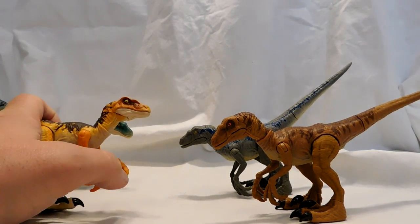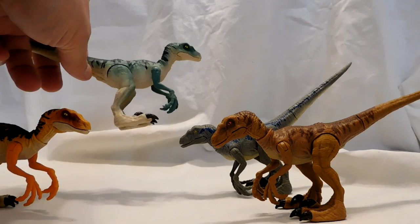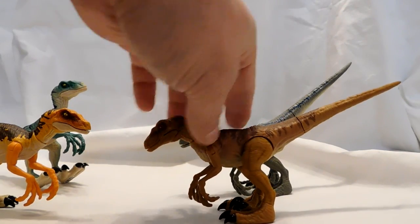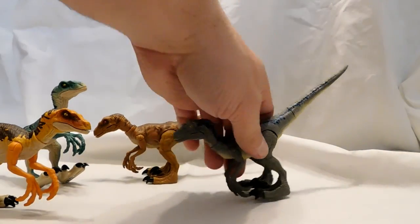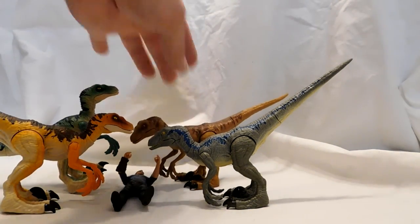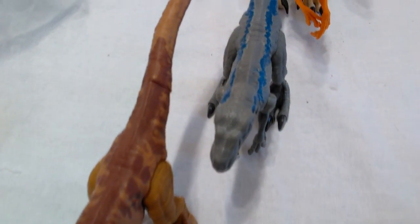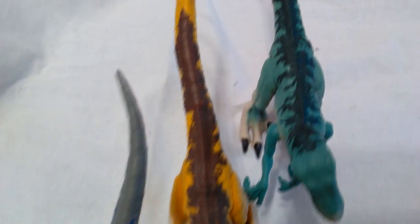The prices do vary. This one is about $10 and you can buy him individually. This one I believe is in a pack with four other figures for about $40. This one is in a pack with five other figures for about $50. And Blue is in a pack with Owen Grady for $15. Unfortunately, to get the entire collection, you have to buy them all from their separate packs because you can't buy them all together.